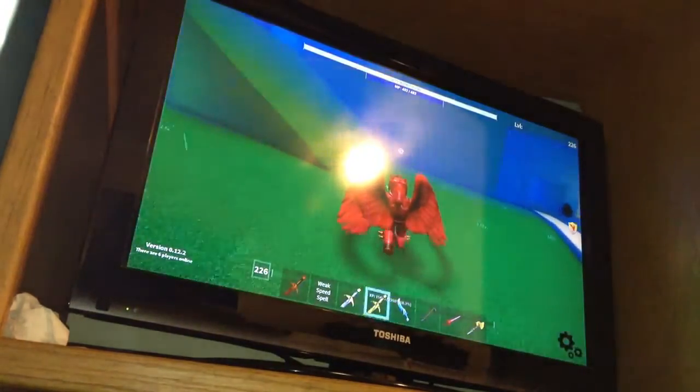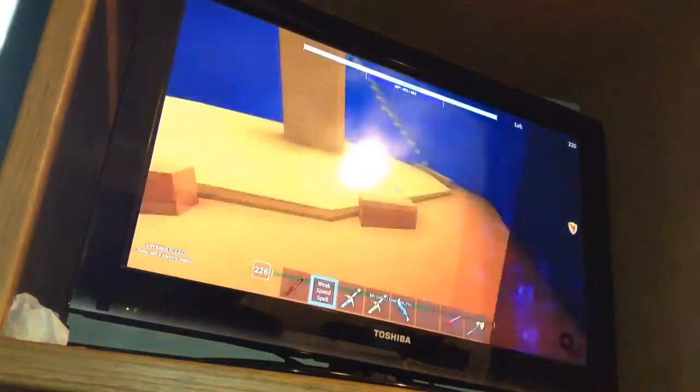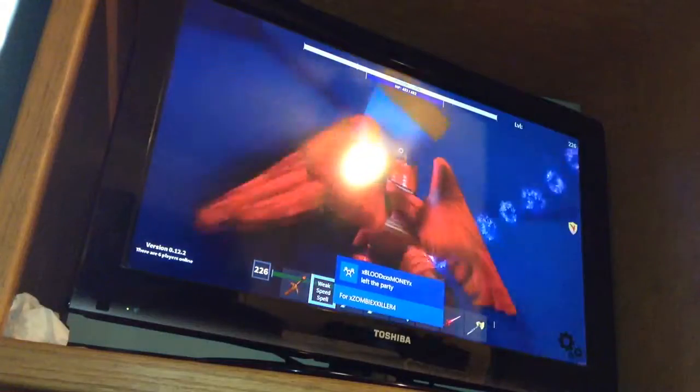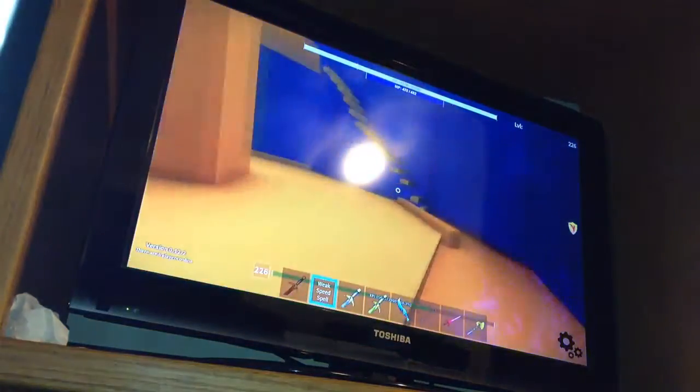First, go up here — here's the old windmill. Remember, you can only do this during the storm event. Go up here, go across, and then go up here. Oh crap, I fell — hold on.